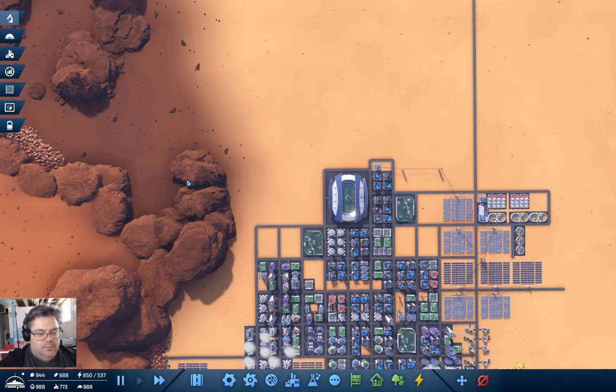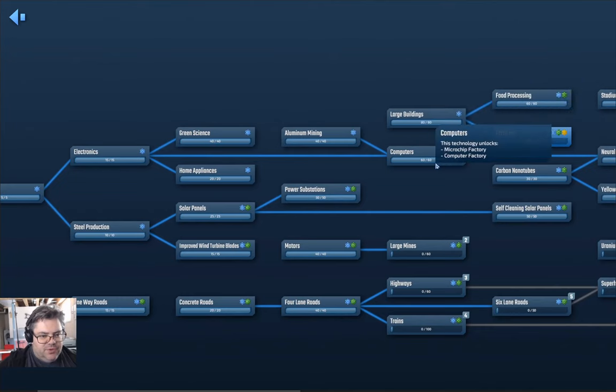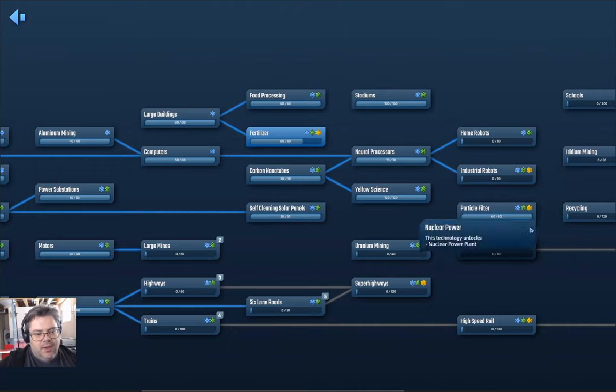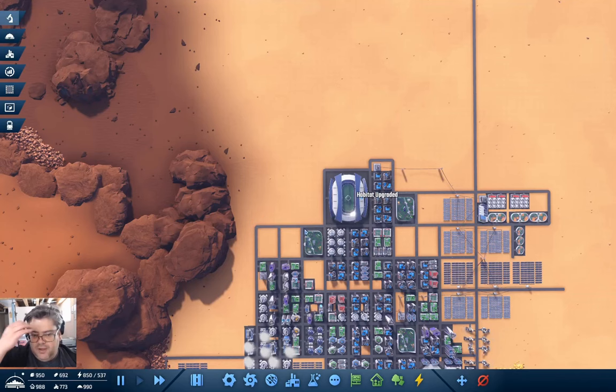Welcome back to InfraSpace. We're researching fertilizer, which is going to get us soil enrichment. Then we're going to research large mines, and we'll see if we can get trains going at some point just to see how that operates. There's still a bit of the science tree left, and we'll definitely be working on that.